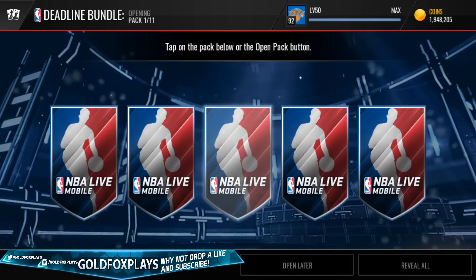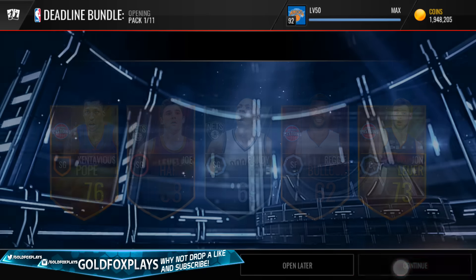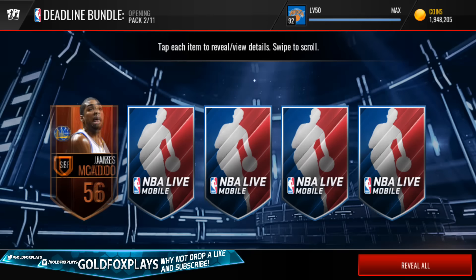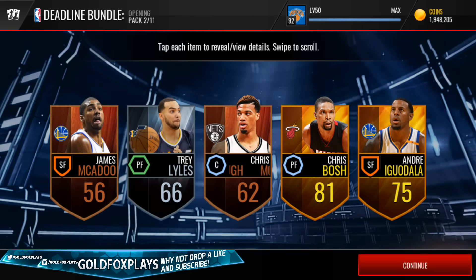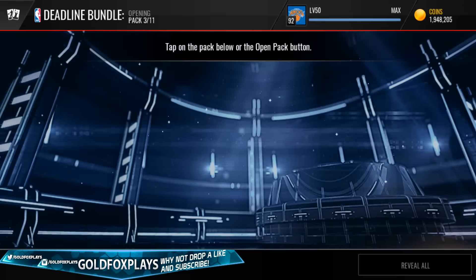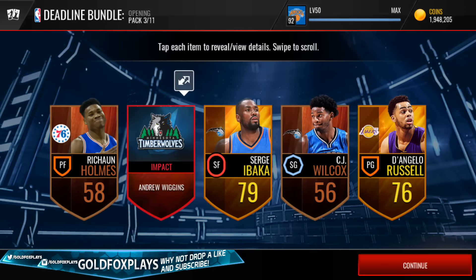So the first pack — I'm trying to get a banger, trying to get a deadline pull. These first two packs have been pretty bad, we've got gold players. We get an Andrew Wiggins — alright, not that bad.